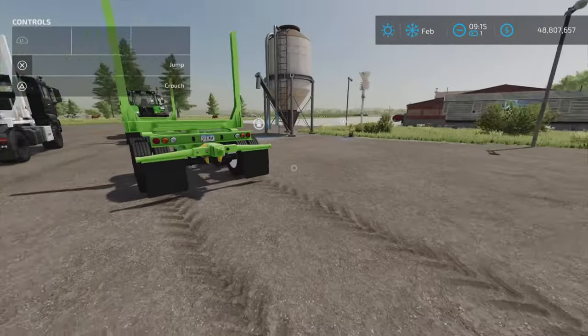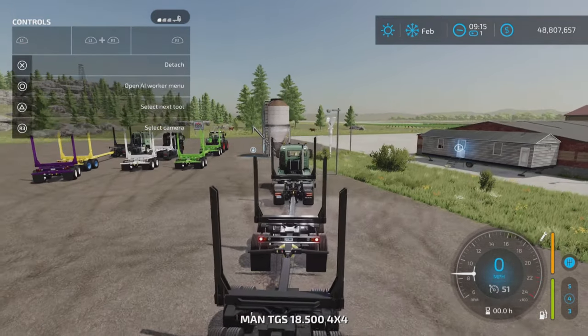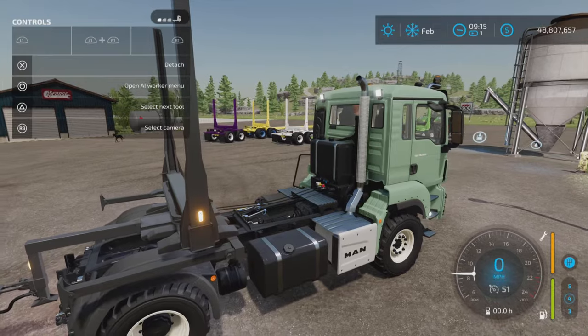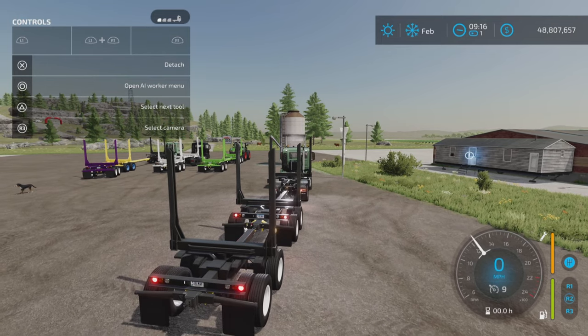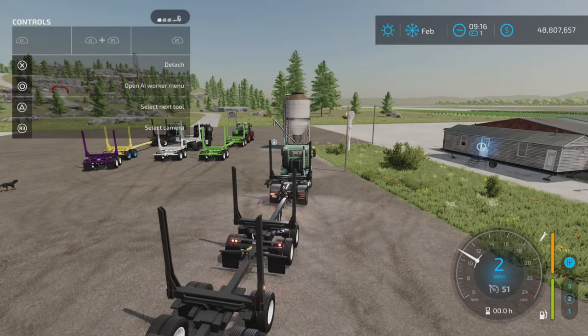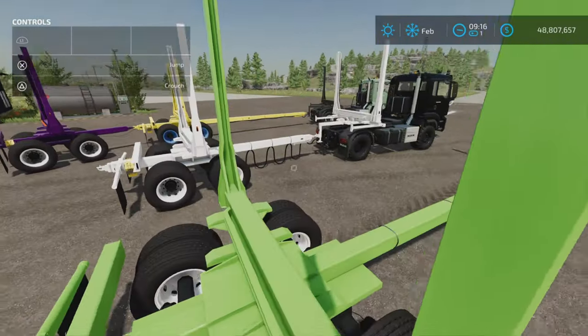Let's take a look at lights. We have lights on each of the pieces except the front — the front piece has lights but not signal lights. No signal lights, reverse lights, or beacons. I don't have logs to demonstrate loading, but you can clearly see there's no tension belt on the back section no matter which one you choose.